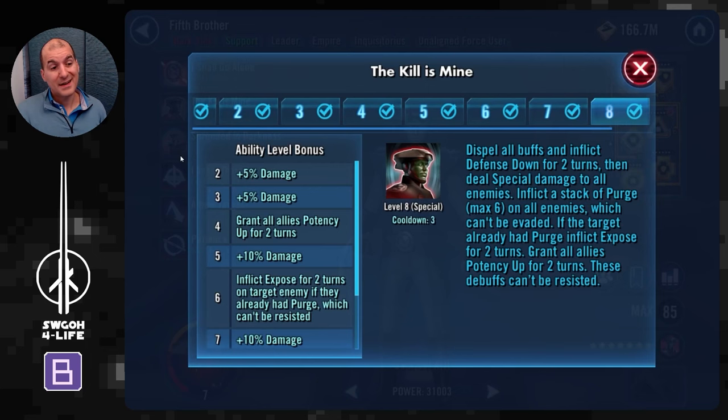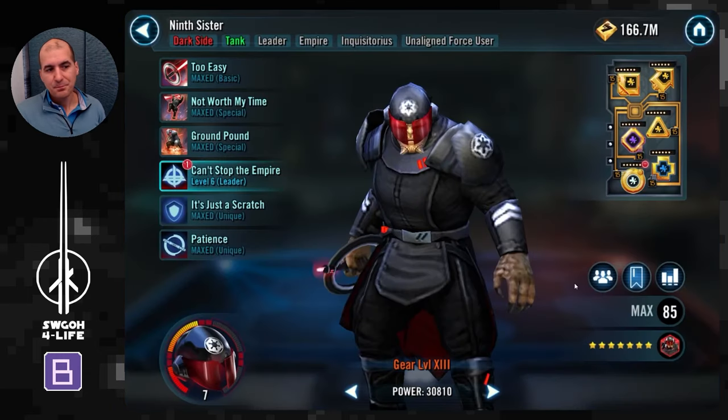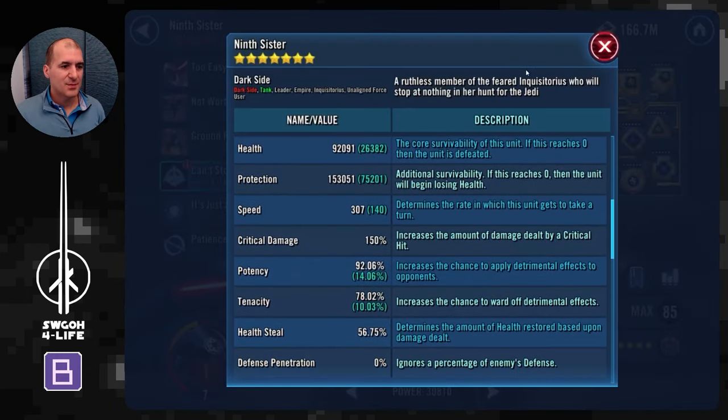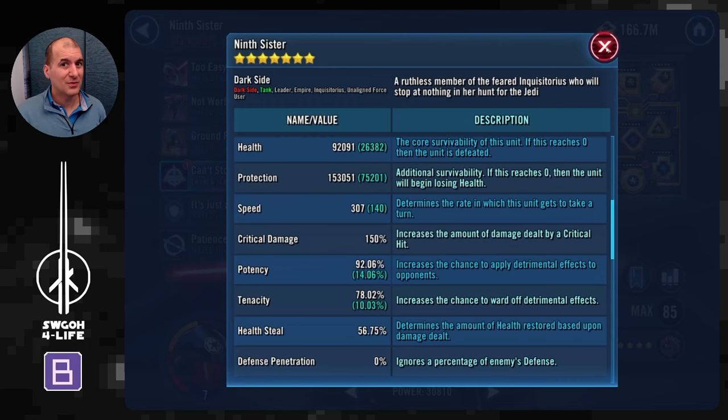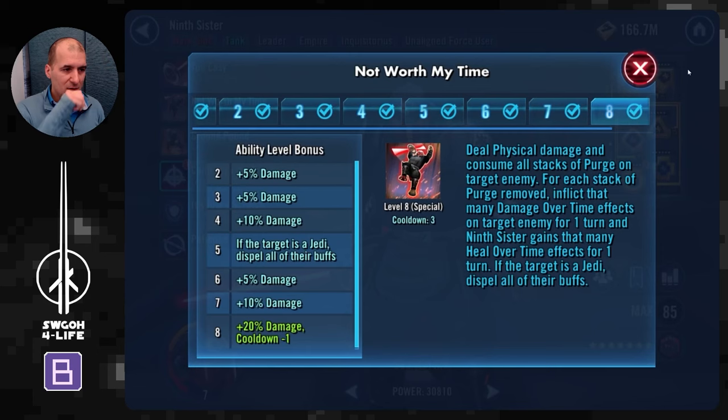Second Sister is used instead of 8th Brother so Yoda can't steal stealth. Again, mod all these guys for damage — offense or critical damage sets. 5th Brother has nice utility with an AOE spell and a special that gives stacking protection up, adding to your team's survivability. For 9th Sister, I modded her for maximum protection with all health sets so she can take a lot of hits. Combined with the 66% health and protection from the lead, she'll have nearly 250k combined health and protection.